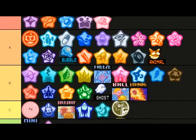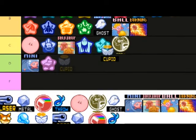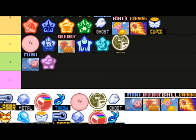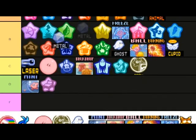Bubble lets you collect copy abilities — it's mostly a Squeak Squad thing, which is probably why it hasn't returned. Definitely a cool idea. Cupid is interesting — it's not helpful in most cases but it's kind of cute, maybe B. Laser is neat for helpful situations but also pretty useless in battles, so C.